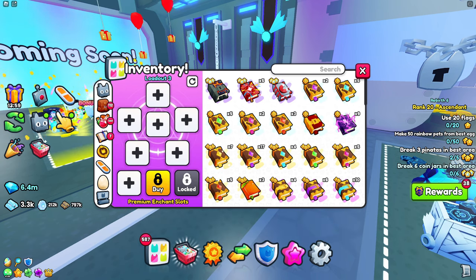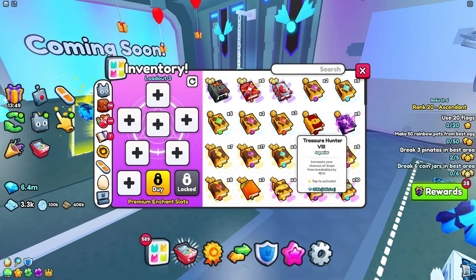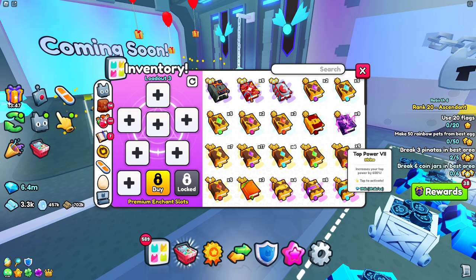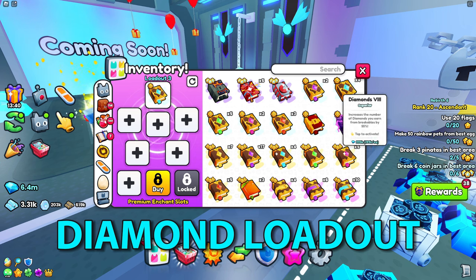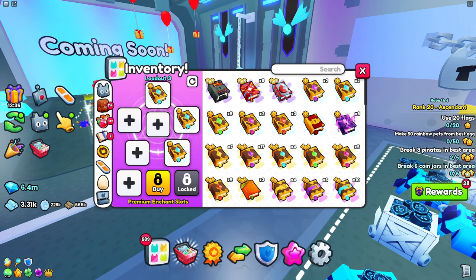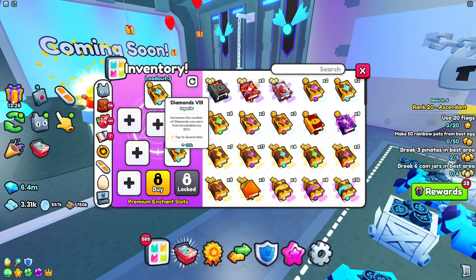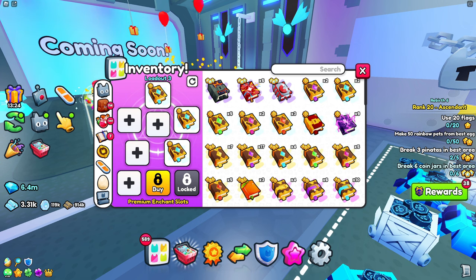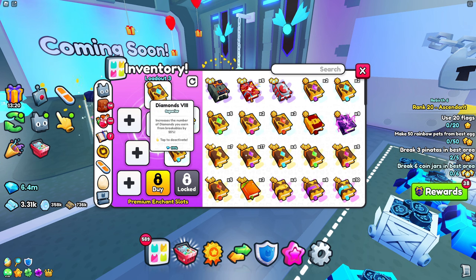I'll equip them and show you what you should be doing. This is going to depend on whether you want gem drops or coins. If you want gems, put around three gem books. Also make sure you scale this with how many slots you actually have — in my case I have six slots, but you might have two or three, so scale accordingly.